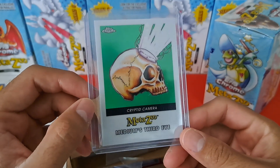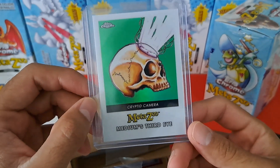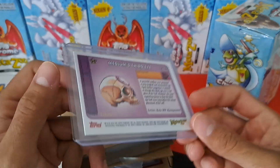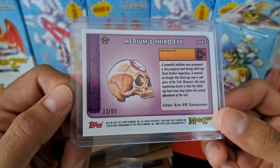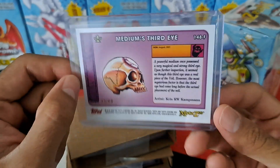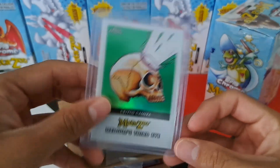I hadn't pulled the green one yet — I've pulled a few of the base ones. The first one I pulled was actually a Medium's Third Eye base, and this one he included is 33 out of 99, so it looks very nice.